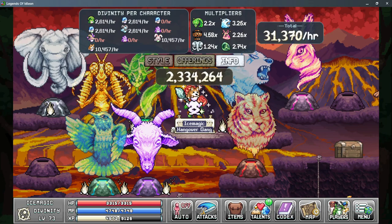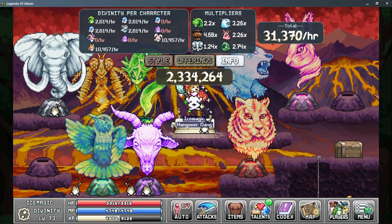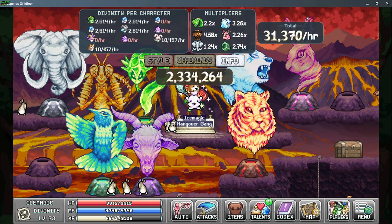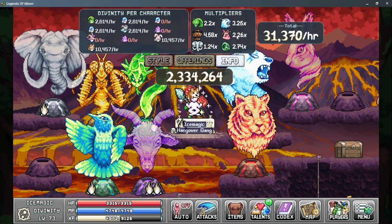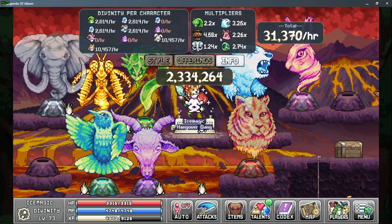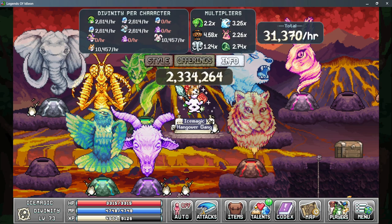The last tab is the Info tab, which shows us how much Divinity per hour we're generating. It shows us each individual character, the multipliers, and then does the math telling us how much Divinity per hour we're generating. For the multipliers, there are four different gods that give us multipliers we can spend different resources on to upgrade, and two Sailing Artifacts that give a significant boost to our Divinity gains.